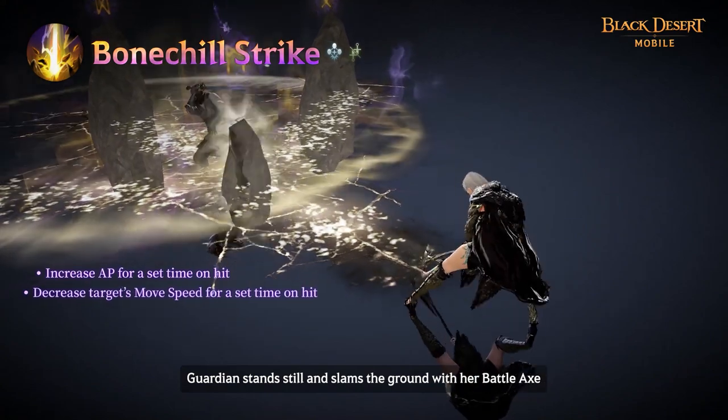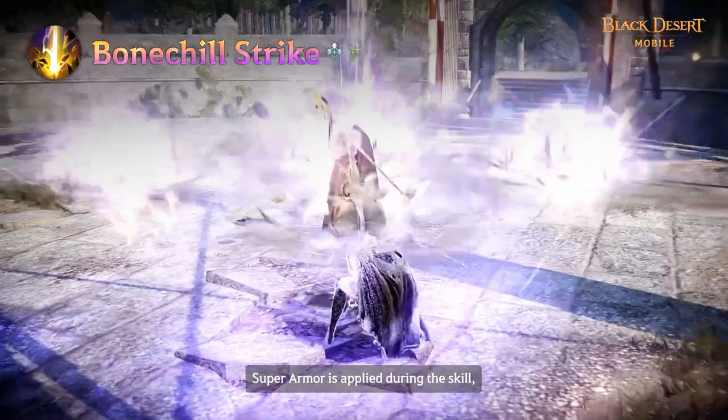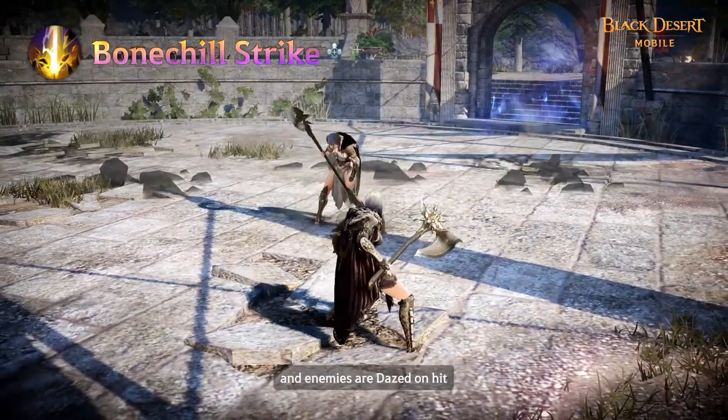Guardian stands still and slams the ground with her battleaxe to send powerful shockwaves toward the enemy. Superarmor is applied during this skill and enemies are dazed on hit.